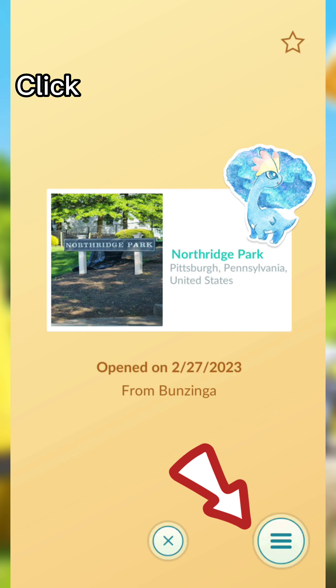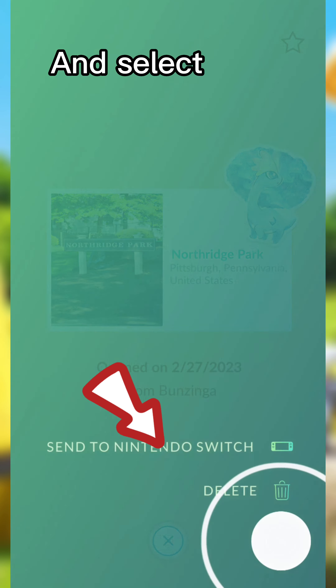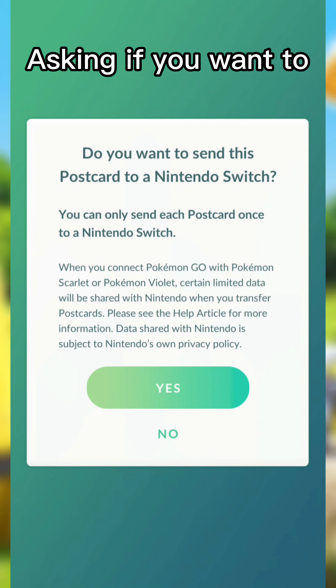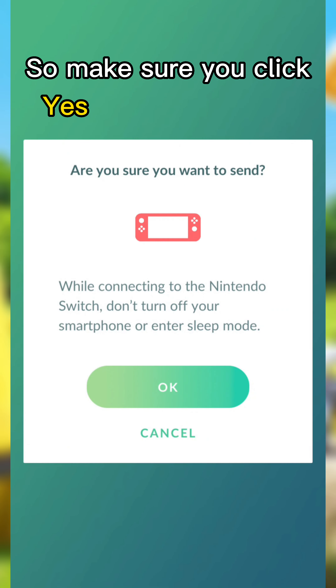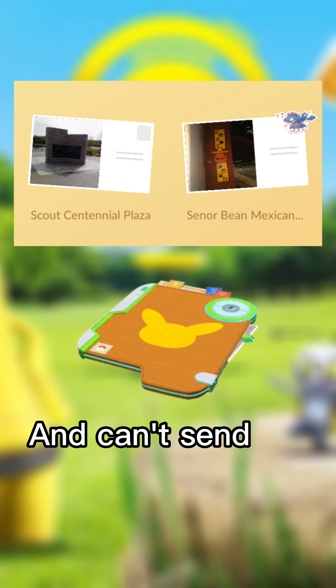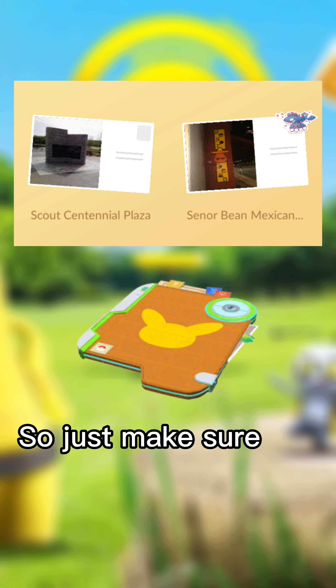Now once you have a postcard saved, after clicking the postcard, click the Options button at the bottom right and select Send to Nintendo Switch. A few messages are going to pop up asking if you want to send the postcard, so make sure you click Yes to both of those. You'll only be able to send one postcard a day and can't send the same postcard twice, so just keep that in mind.